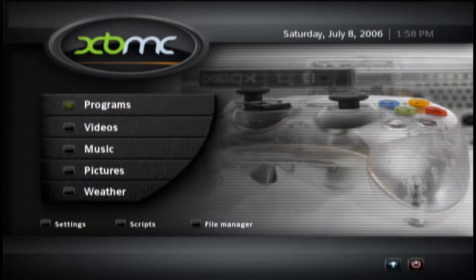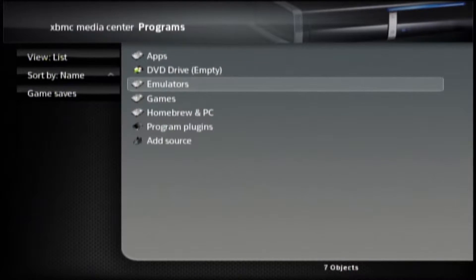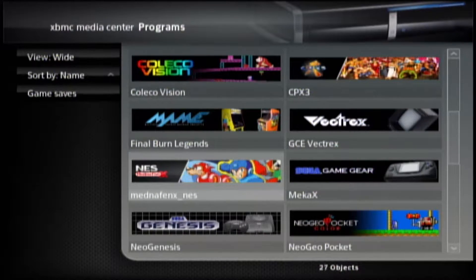Let's go ahead and open up the Nintendo emulator. Go to Programs, then go to Emulators. Go down here and here we have the Nintendo emulator. Let's select it by hitting A.